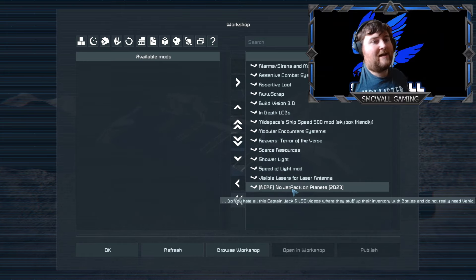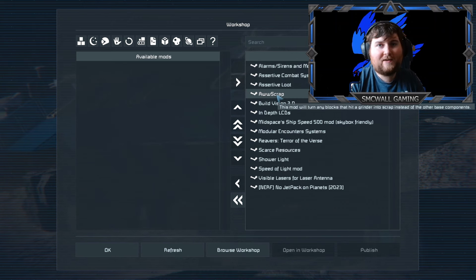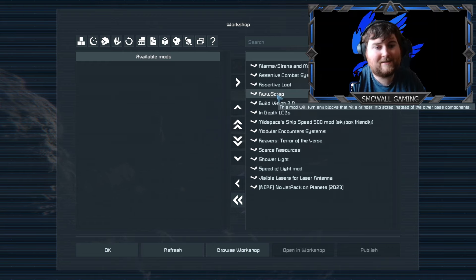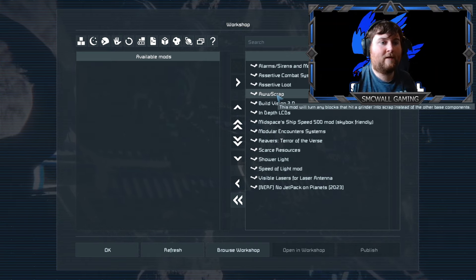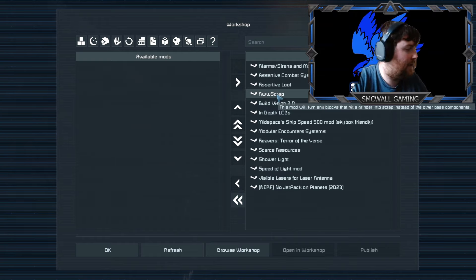Pretty much what's going to happen is we're going to have all scrap, which is a mod that whenever you go to grind down something, you don't actually get the components back, you only get the scrap. As far as I know it's only 45% of what it's worth. So for example, if you were to grind down a thruster, you only get 45% of the parts back, unless you put them through a refinery with a yield module on it, which gives you up to about 90%.